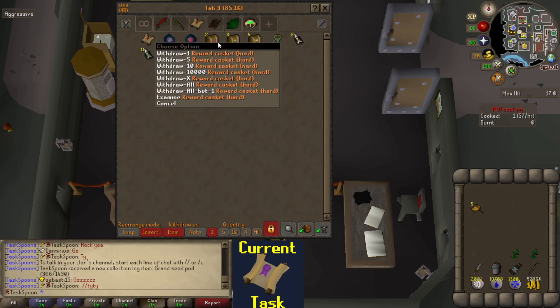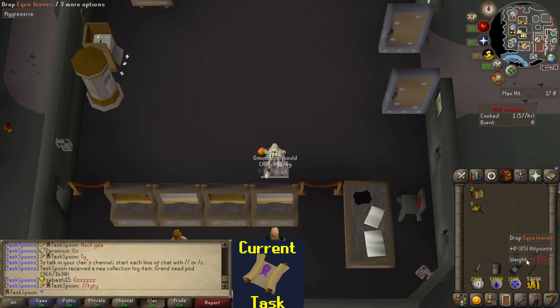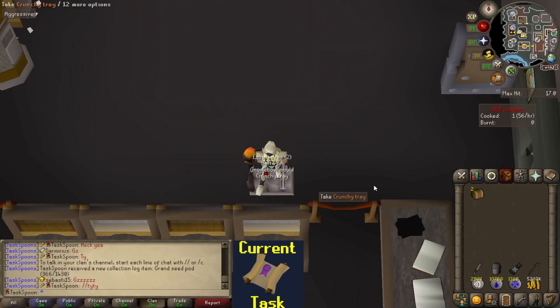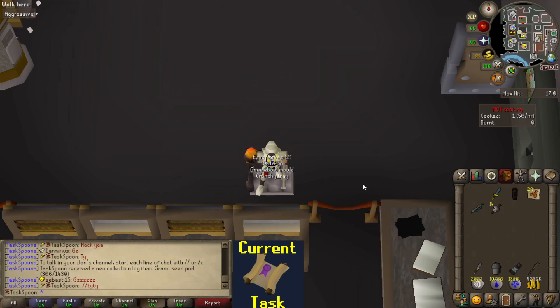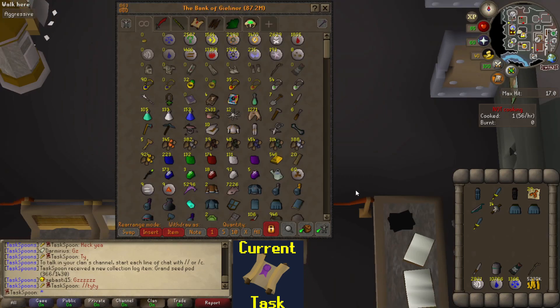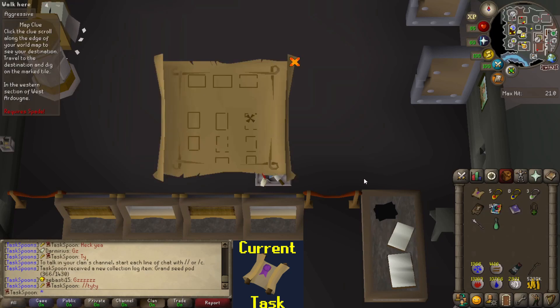Do I have any Hard Caskets? I do — I have two Hard Caskets. Why don't we open those right now and see what we get. Okay, a good old nothing. Let's go back to the jellies. Actually, before we go back to the jellies, I do have one Hard Clue already in the bank, so we'll go and do that first.